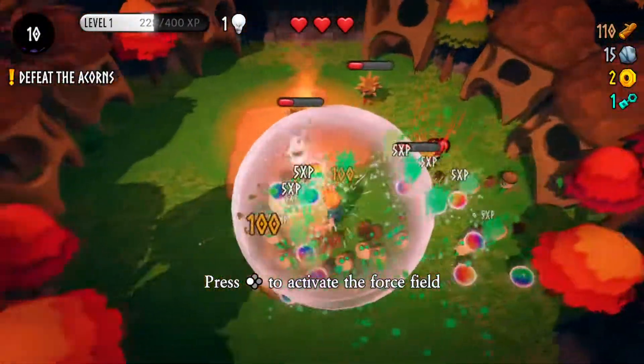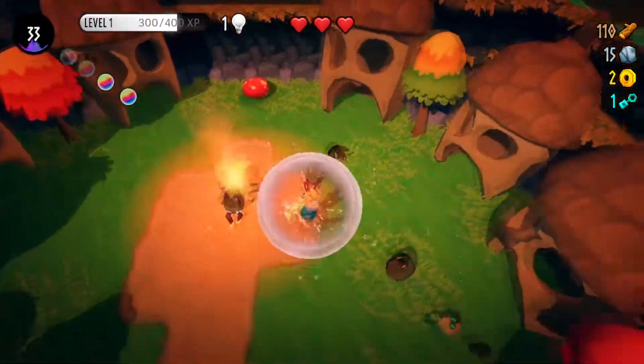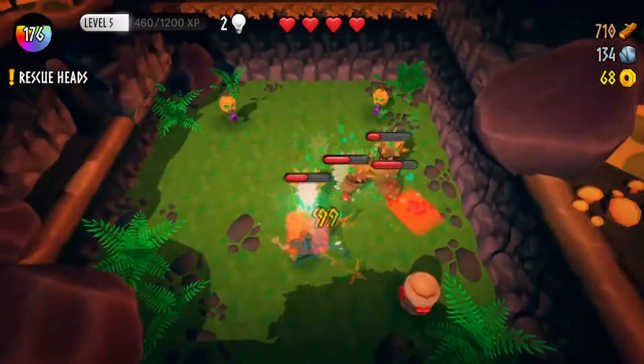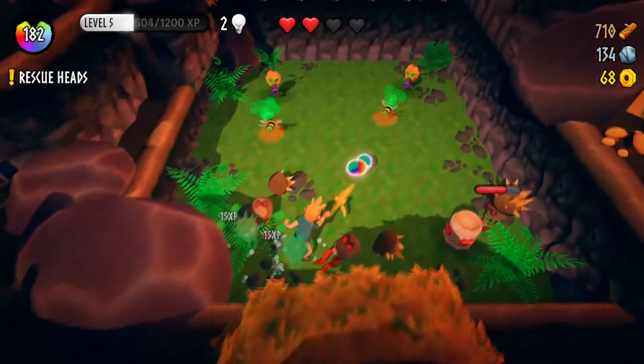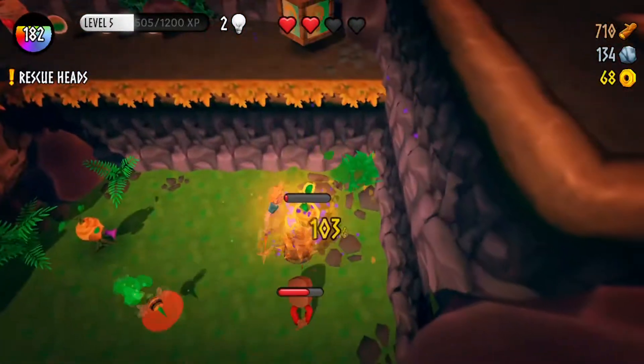Destroying your foes nets you XP that allows you to level up, and with each level gained you get a stat point to either increase your health or your melee damage. Each weapon you pick up comes with its own stats and abilities that can be upgraded as well. The golden pick, for instance, nets you more resources, while the red thorn lets you attack faster, at the cost of expending some health.